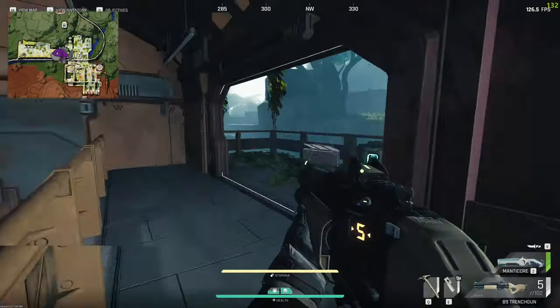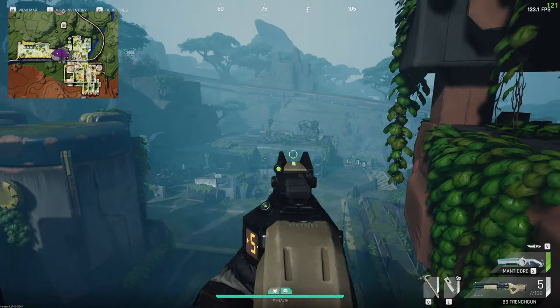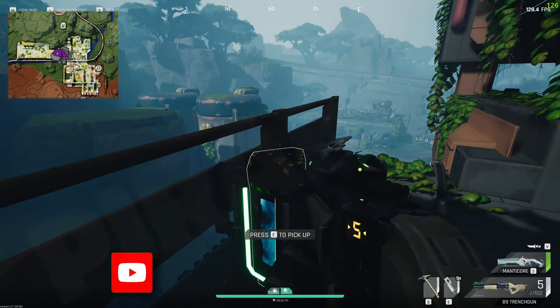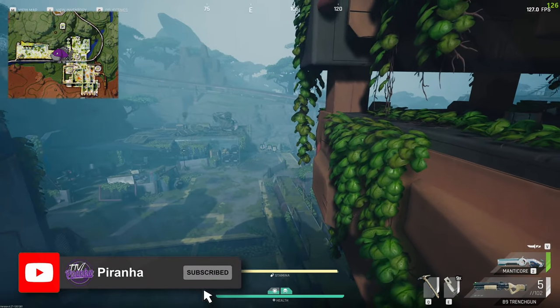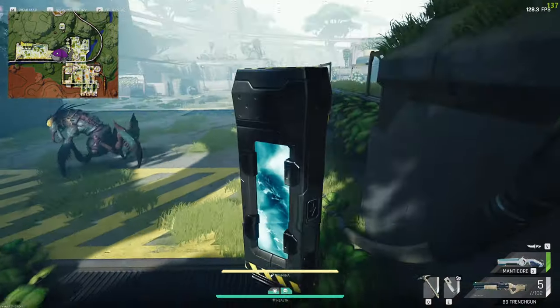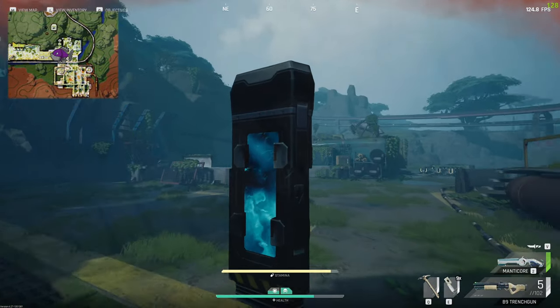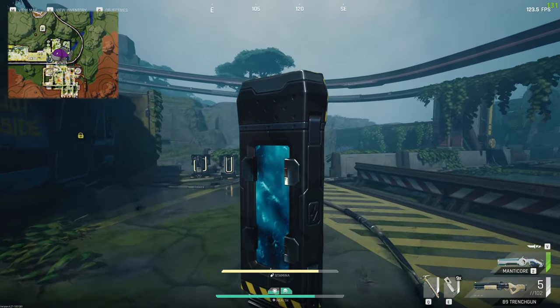Here we are at the water facility. I'm currently up in the top room, but the room we need to enter is just down there. To get in, there's a little puzzle — you need to pick up fusion cells. There are three fusion cells down there, which you'll need to drop into the fusion shell. There are actually six spawning points for these items.